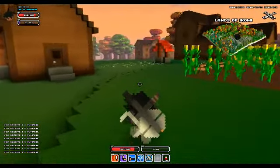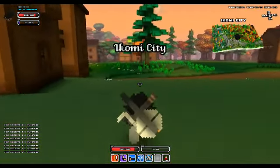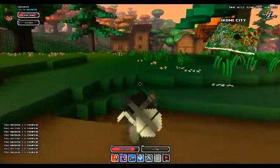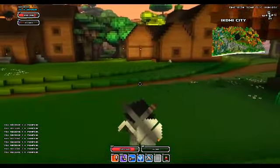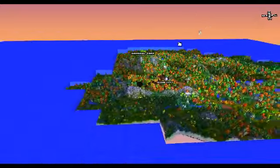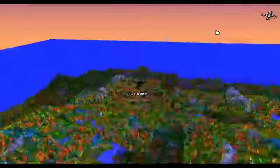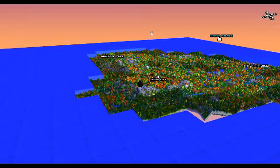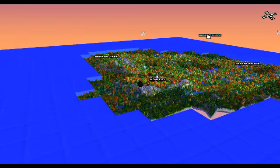Right now the NPCs in this village will sometimes give you area locations — they'll mark places on your map. The swords on the map, like this one here and that one there, that's the Nakra Palace. I have not been there, but an NPC gave me the location so I can actually head out there.